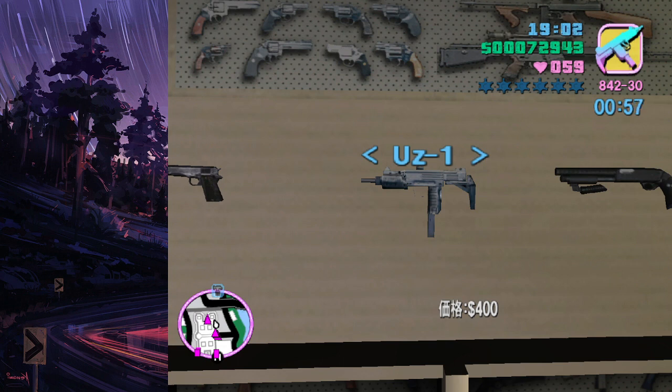So as you may know, if you left click on the Japanese version in order to buy a gun, you will be able to purchase one and then a key such as sprint actually exits you out of the menu. So what you can do, for example, if you're going to buy,